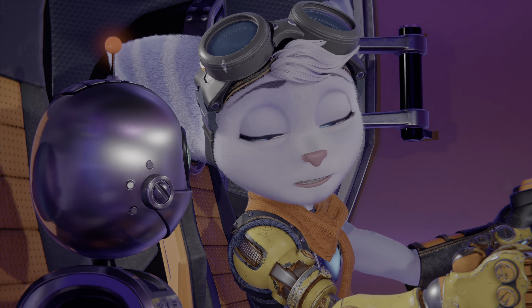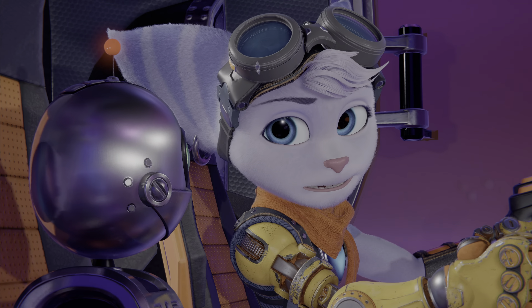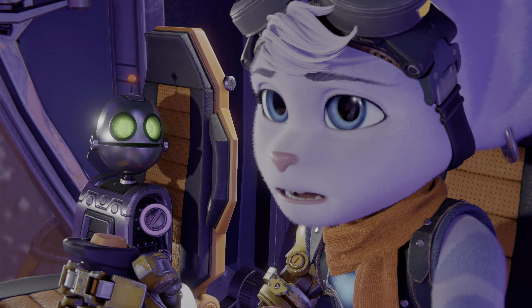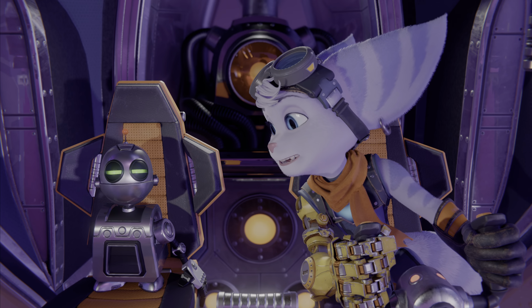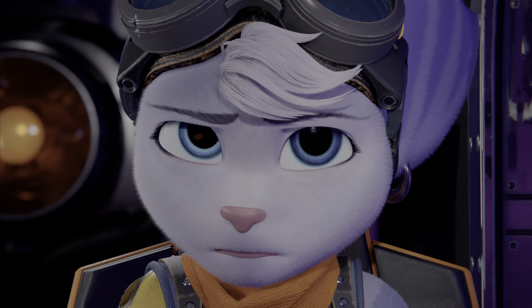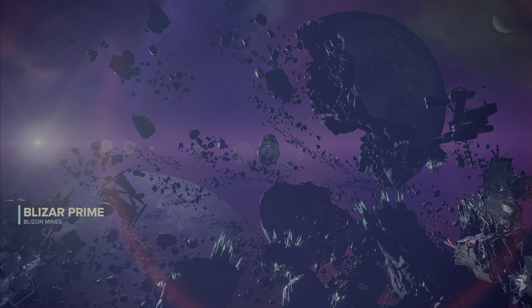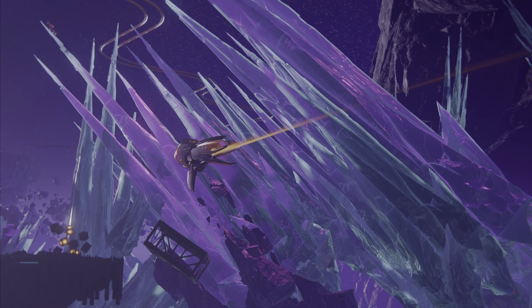On Sargasso, you said you gave Ratchet the Dimensionator so he could find the other Lombaxes. 'I never thought I'd meet one of us, much less find our home, if you can even call it that. Do you really think it would work?' 'No!' I love how when Clank says no, he means no to all of that.